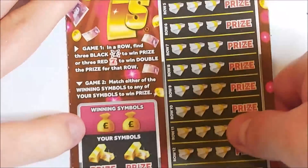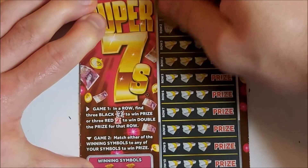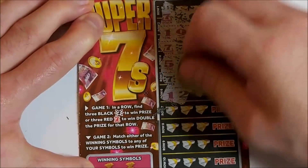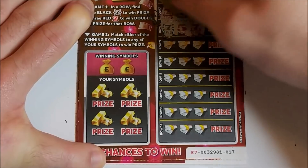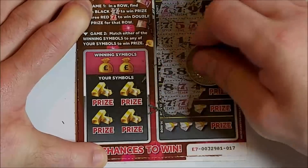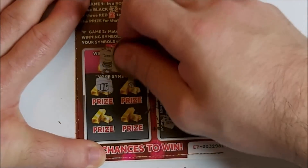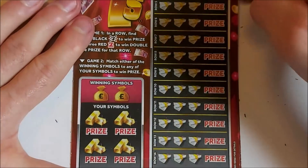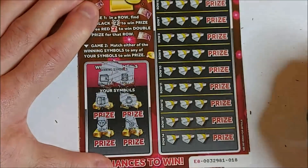Super Sevens next. Let's see if we can get a decent win on this — looking for three sevens in a row, same colour. Be nice to get another big win on these. At this rate I'll just take anything. Halfway through, no wins there. Three red sevens would be very nice because we get to double the prize. Winning symbols are stack and ring — we've got safe, gem, key and watch. Nothing on the first card. Next one: mullet and roll — safe, ring, gem, key. Nothing there.